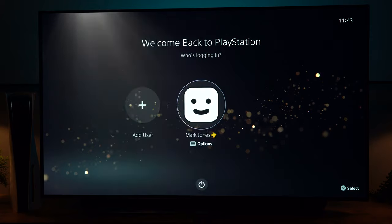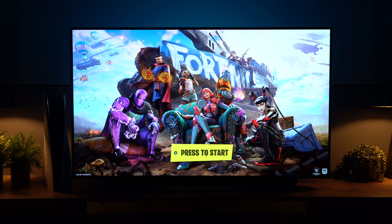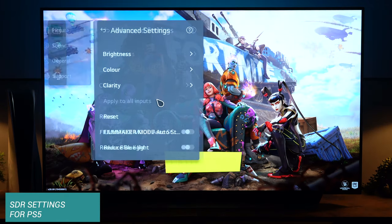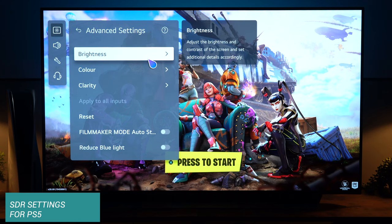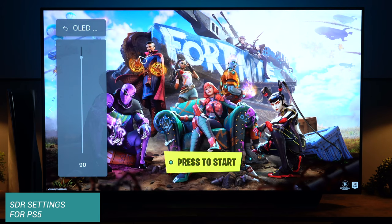Now let's go in and change some of the SDR settings. We're going to double check we're in Game Optimizer mode and then go to Advanced Settings. The first thing is to click on Brightness and then go into OLED Pixel Brightness. It's set to 90 as default but that's too high. The ideal range is somewhere between 70 and 80 — my preference is 80 but some people have it at 70. There's no right or wrong, just go with whatever you prefer and you can always come back and change it.